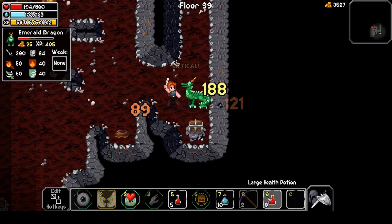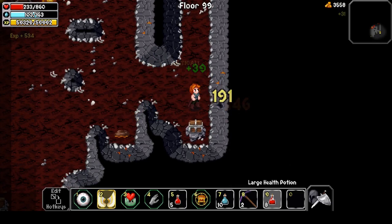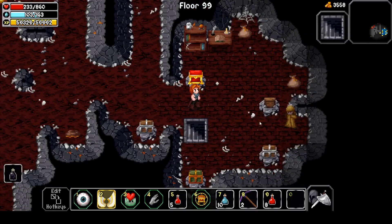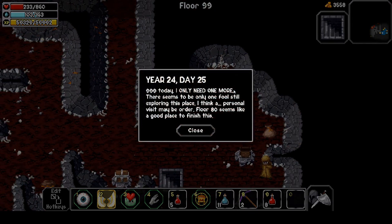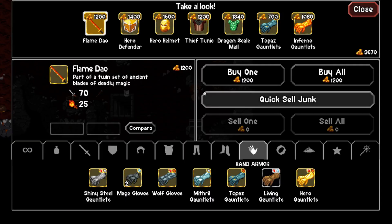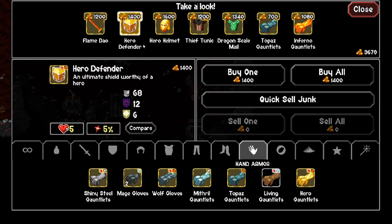Let's fight this emerald drake — it does 89 damage to us, probably wind damage since I only have 24 wind resistance. I got a boost ring, monster soul, life shots, and a large magic pot. There's a message: '999 days — I only need one more. There seems to be only one fool still exploring this place; a personal visit may be in order.' And then: 'I killed him — want to take a look?' Oh my god, we got the hero's defender shield down here!